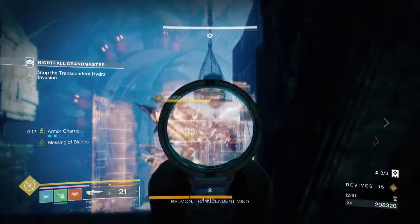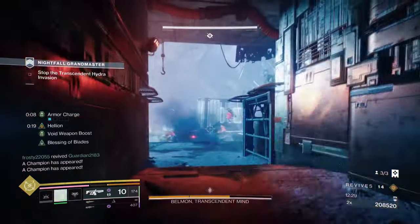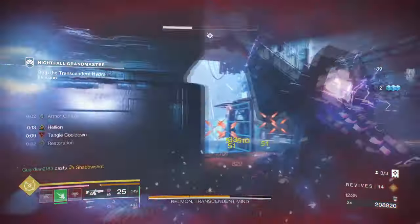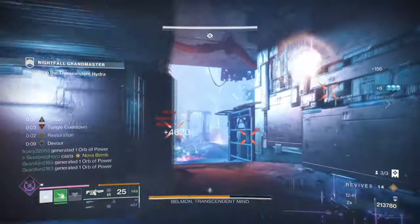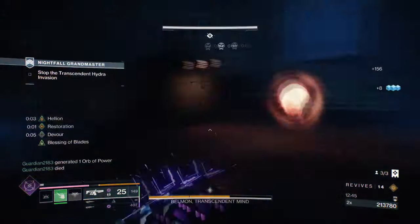Now let me show you how this build comes together in practice. In this clip, you can see me take down a wave of enemies with ease, using my Void super and weapons to generate super energy and take down top enemies quickly. Notice how I'm able to stay mobile and avoid taking too much damage, while still dishing out a massive amount of damage to the enemy. It's pretty great at what it generally does.